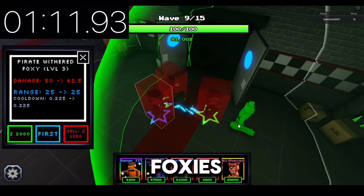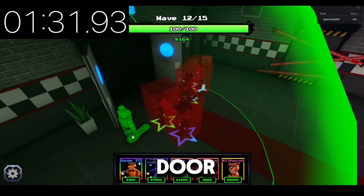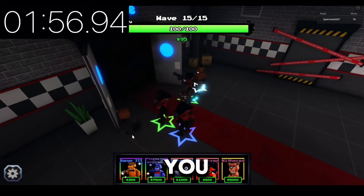Once you are done upgrading Foxys, save up for a Withered Freddy and place him on the right side of the door. After, save and place a Withered Freddy on the left side of the door, and then you are done.